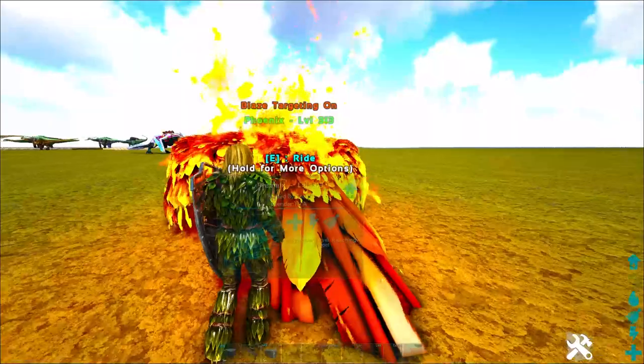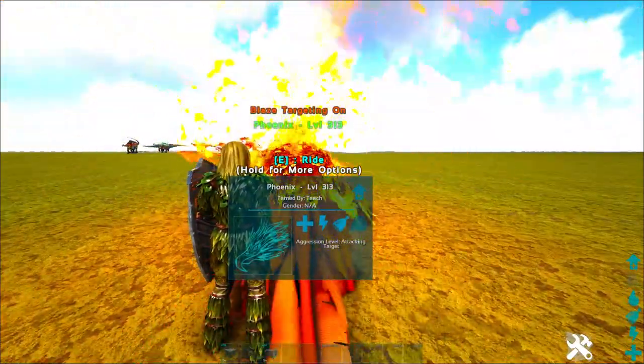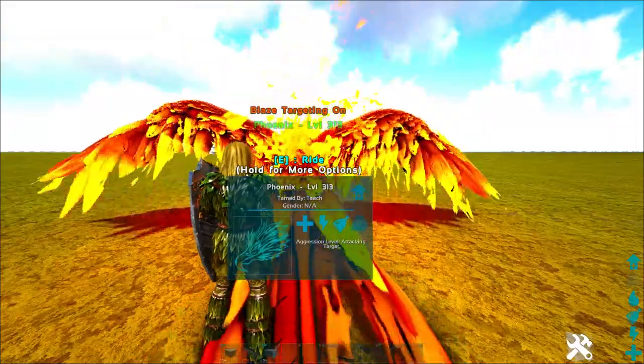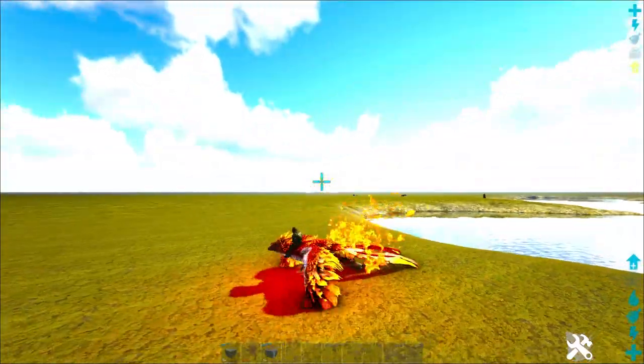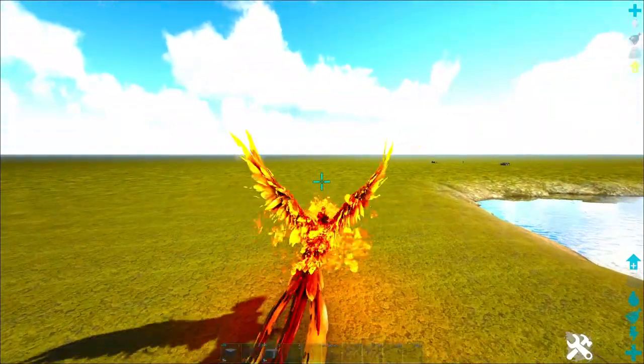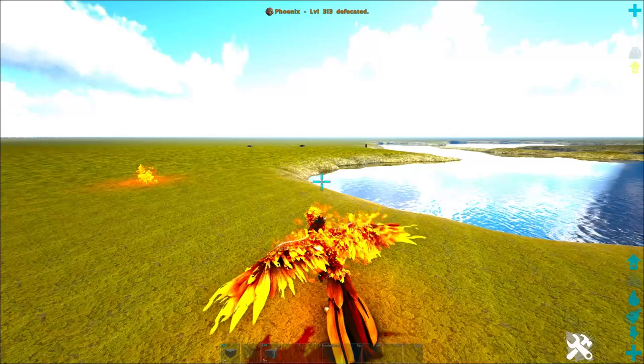What this allows us to do is light anything nearby on fire — and that's not a joke. Players, tames, anything you see. So if you are on the back of this thing you've got a regular attack which is a bite attack, you can shoot a flame ball just like that right there, there's a talent attack by using C.